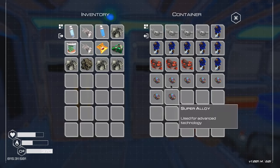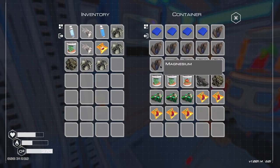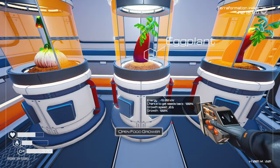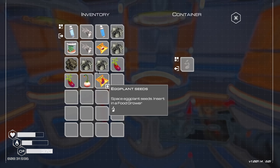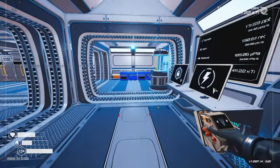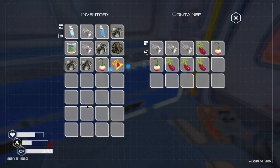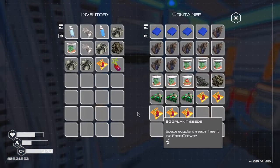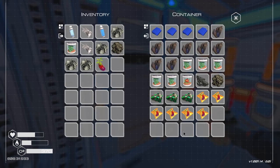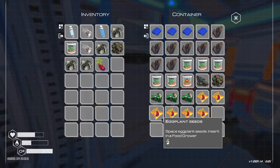We'll probably get some super alloy from different places. Let's do a quick sort — I have three uranium, which isn't enough to do much. Are these food plants done? They're done. Take that, take that, take that, and access this — take the eggplant out, put more squash in. So I have two squash being produced right now. Once power isn't a problem, we'll be producing a lot of food. We do actually need eggplants for certain things in the future.